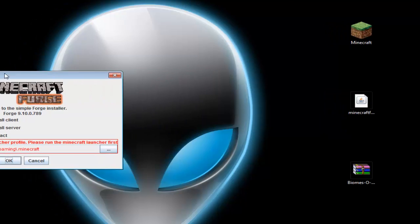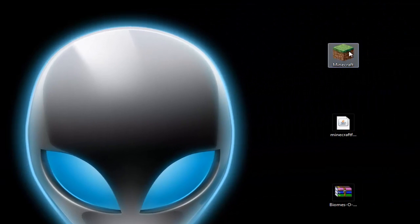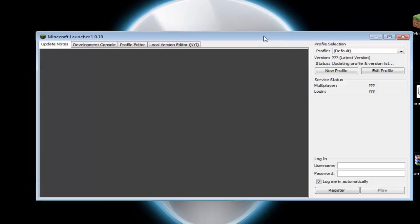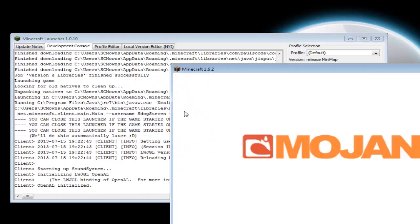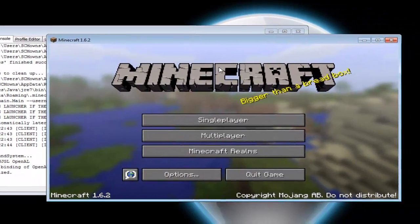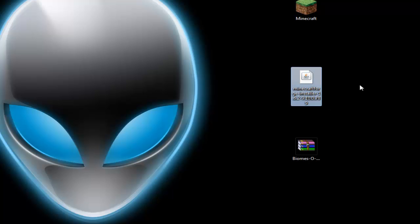Once you have the installer, double-click it to run it. Right away I get an error because I'm missing a launcher profile. If you get this error, you need to create a profile. Click cancel, then open the Minecraft launcher and double-click it. Make a new profile by simply running the launcher and signing in. Click on profile default and press play — that creates your profile. Once done, click quit game and exit the launcher.